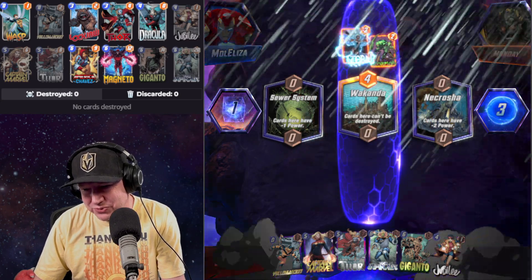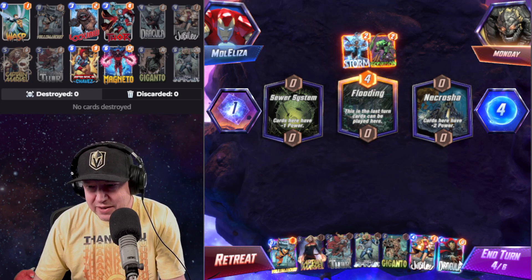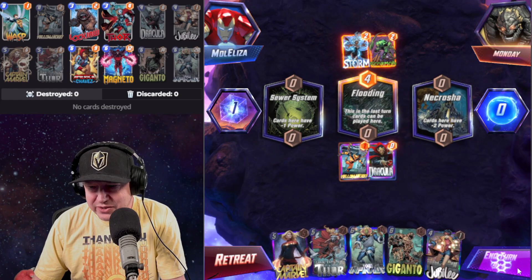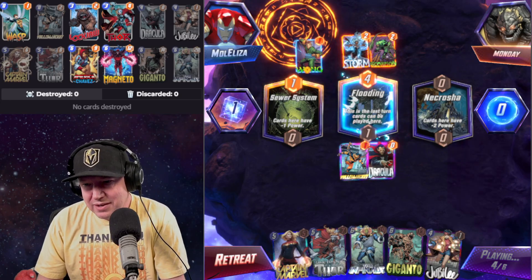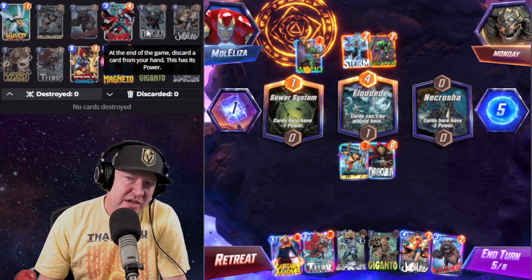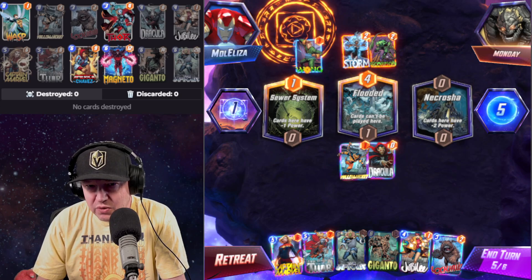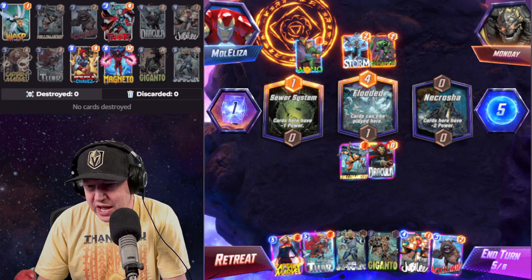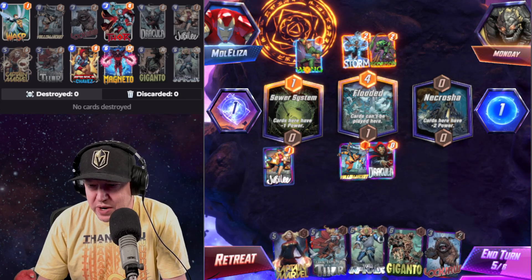He's onto my dirty tricks now. Storm — we're going to drop Jubilee in the middle, or just place Dracula there. We'll place Yellowjacket and Dracula right there. This looks like a White Tiger Doom deck of some kind. Thor, Chavez, Magneto, Wasp — or do I do America Chavez or Jane Foster/Mighty Thor? I like the idea of a 50% chance of it being pretty big. I need to get rid of Jubilee because of Dracula.